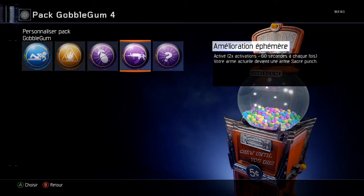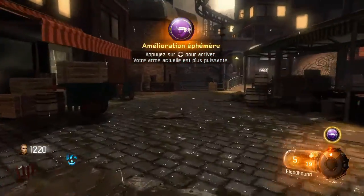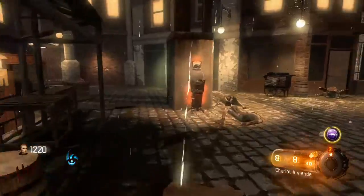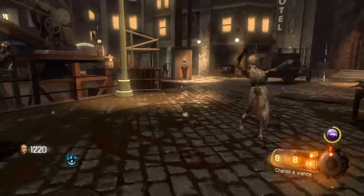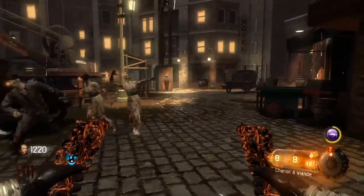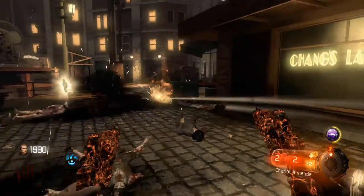Activable, deux activations de 60 secondes chacune. Votre arme actuelle devient une arme pack-a-punch. Amélioration éphémère. En fait ça améliore votre arme que vous détenez dans la main. Si vous changez d'arme, l'autre ne sera pas améliorée. J'ai eu confirmation en multijoueur — ça n'améliore pas les armes des autres. Comme vous voyez, ça améliore l'arme dans la main. Avec celle du début on fait du dégât.